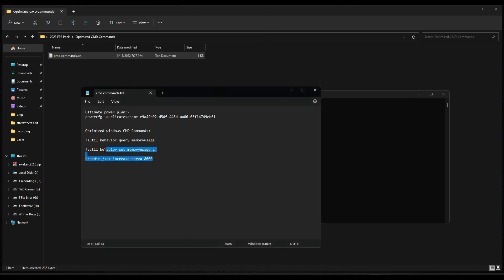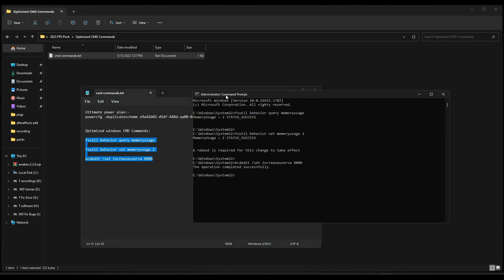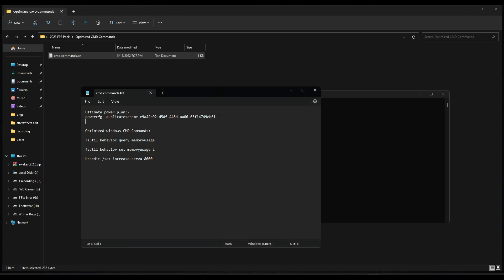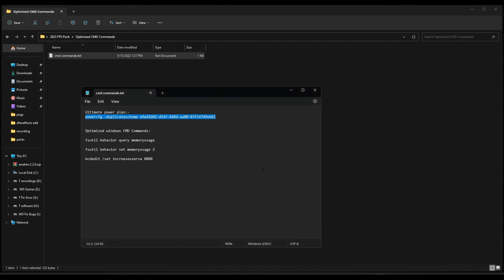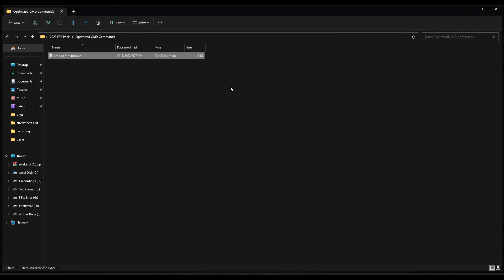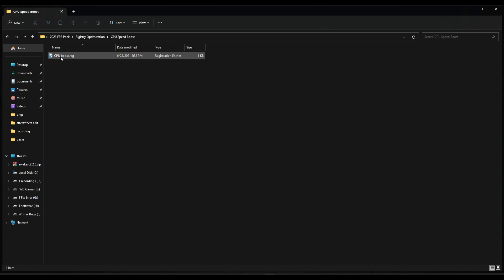First, copy the last three commands and paste them into CMD and press Enter. After that, copy the second line, paste it into CMD and press Enter. As you can see, your PC is now set to Ultimate Performance mode. Type 'exit' and press Enter. Now go back and run the registry optimizations one by one.